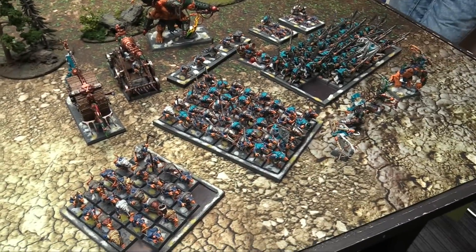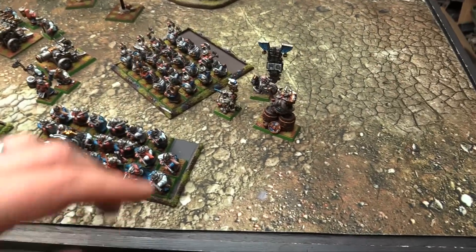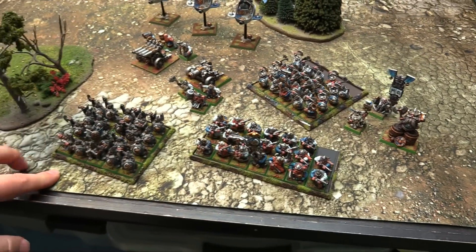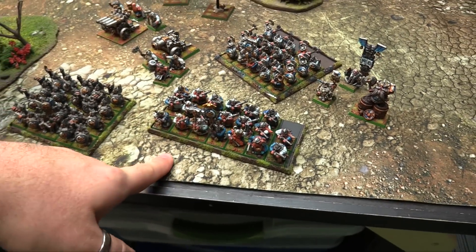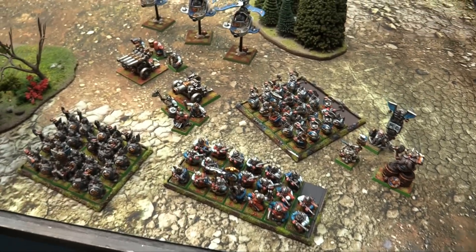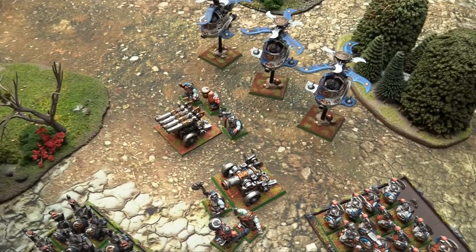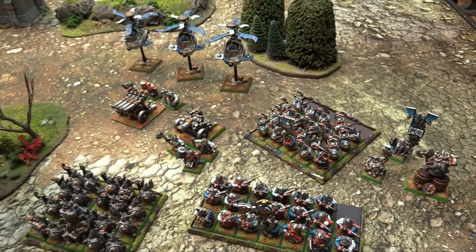2,000 points of Dwarves: in the Hero Posse, we've got a Lord on Shieldbearers, a Runesmith, and a Thane BSB. Core choices: Longbeards at 20, Warriors, and Thunderers with Shields. Specials: a Cannon and three Gyrocopters, one of which can Vanguard. Rare: an Organ Gun. That's 2,000 points of Dwarves.